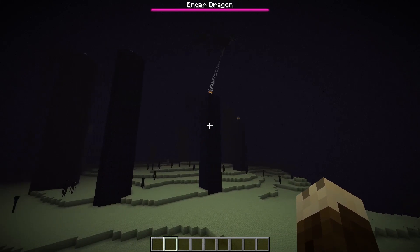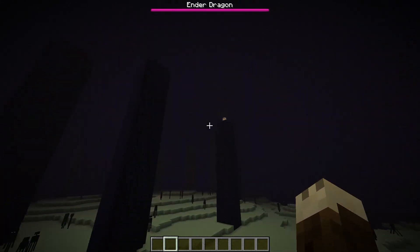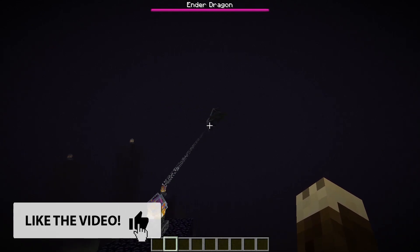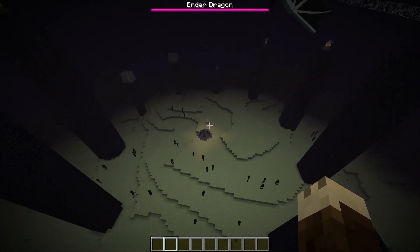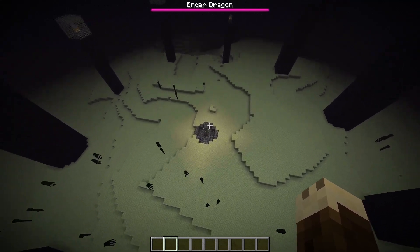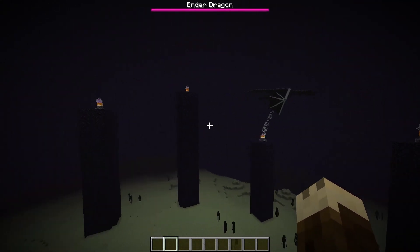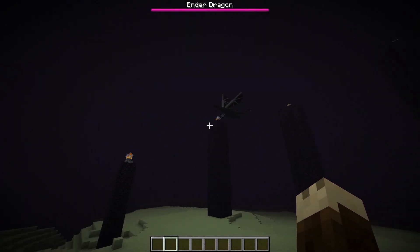There have also been some problems with endermen and the Ender Dragon. If the Ender Dragon was shot by an arrow, it would never land and would just go around and around forever. But that's fixed in this pre-release.